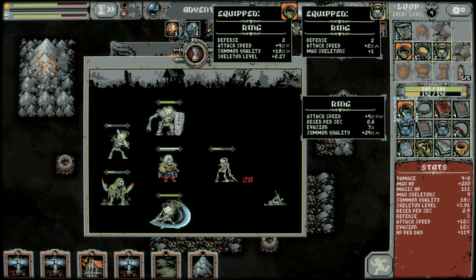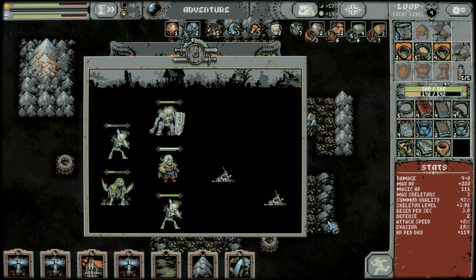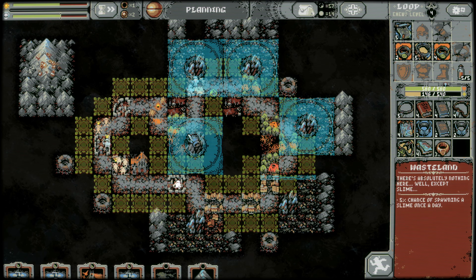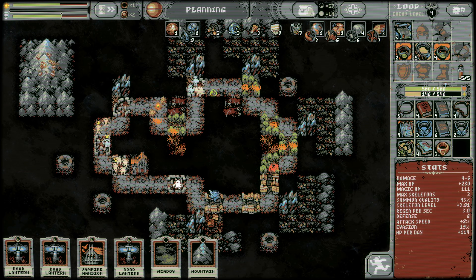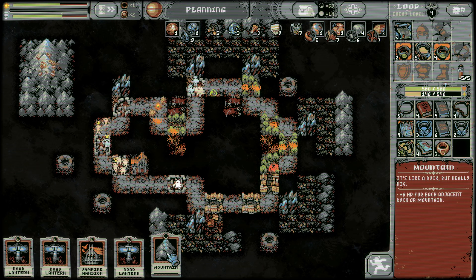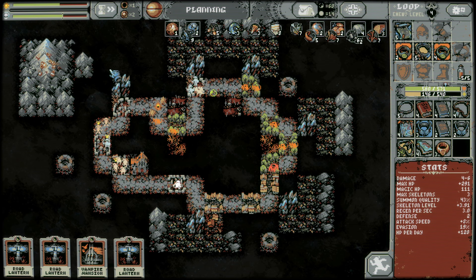This one has summon quality — we'd give up one of our skeletons, but we're also getting evasion and regen. So we have a good level 2 replacement. Now we're at max of three skeletons. I'm going to put this one in — it'll bring in more skeletons, but that's fine. I can put this one here because it'll activate this corner meadow.